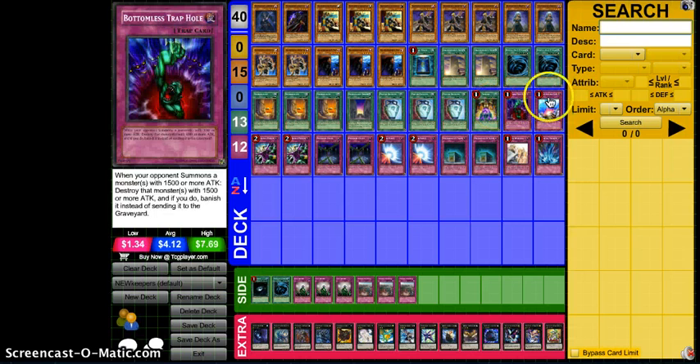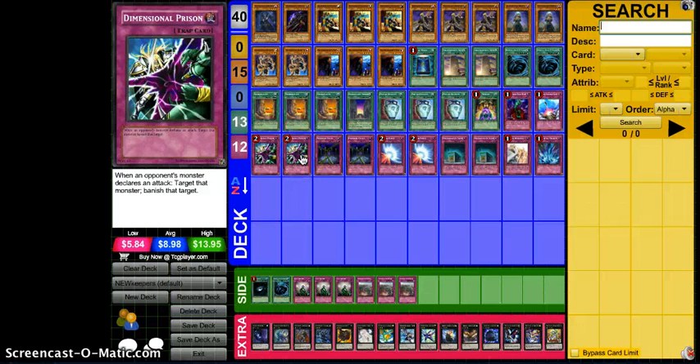On to the traps — one Bottomless, one Compulse, and double Deep Prison. I was hesitant to run these. Originally I had two Mirror Force, three Fiendish Chain, and two Shrines. But Deep Prison is good because Stardust Spark Dragon is a real pain to deal with, and outside of Book of Moon and other cards you really need to be able to get that card off the field. Plus it's not bad against a lot of other decks. Banishing it is always better sometimes than destroying it.